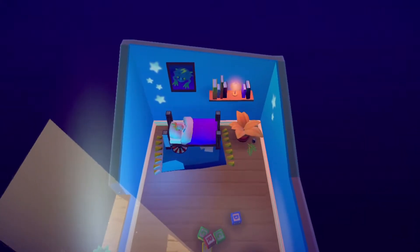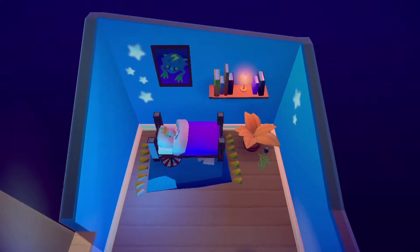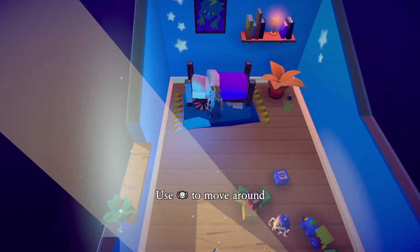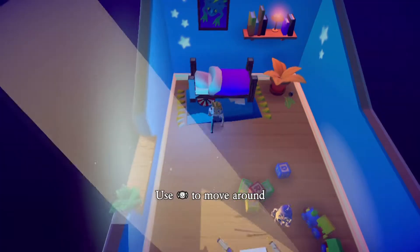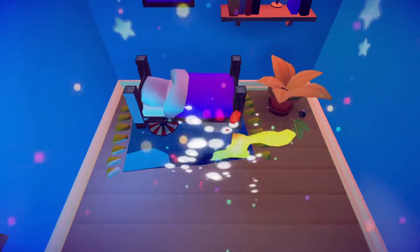It was a dark and stormy night, and as clichéd an opening as that is, this is exactly how Headland begins. Noor, our protagonist, awakens during a storm and cries for the help of his robot friend Spud. Something is wrong in Headland, and Spud needs Noor's help to sort it out.